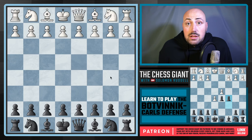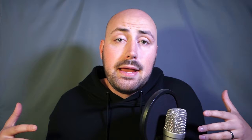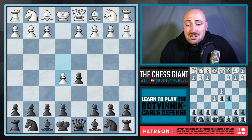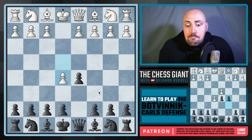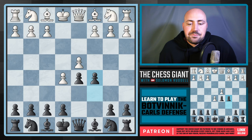I mentioned earlier the Scandinavian defense — how does this relate? Well, if you see E4 and you play the Scandinavian defense, some of you guys might see E5. A lot of my students wonder what to do with this move. I love this move of C5. We have a similar position to the Botvinnik Caro-Kann. This is what you get after the Scandinavian against the advance. The difference is that White's pawn went from D4 to D2.